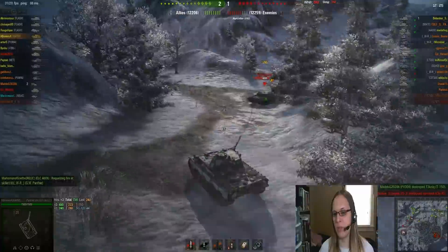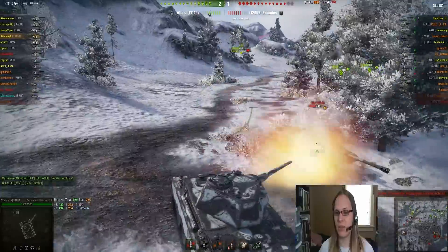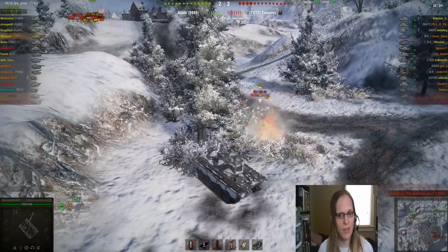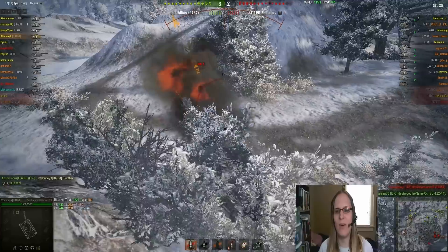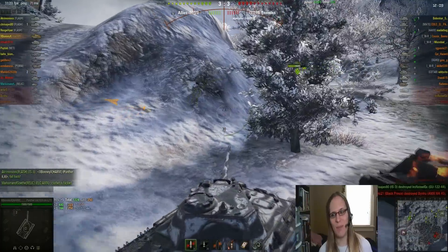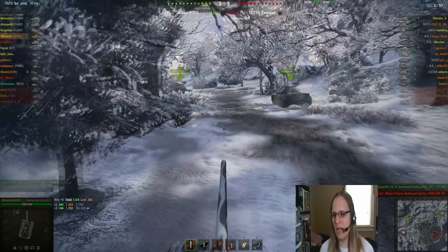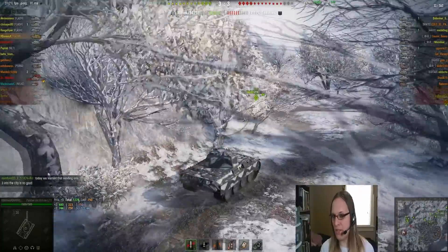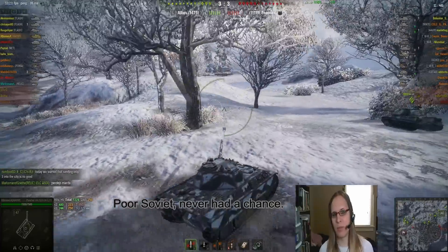This SU-122 is completely oblivious to the Panther coming up behind it and pays for it — he's not going to get a turnaround. The Panther 8.8 isn't the fastest medium, but it can definitely circle a little tank destroyer who's just getting beat on. The side skirt saves Bonnie from any damage. She almost took all of his hit points too. They have broken through and are heading towards the cap. The enemy has taken the city because most of their heavy tanks came north — you see the two IS-3s.